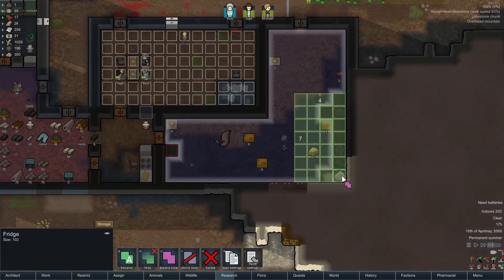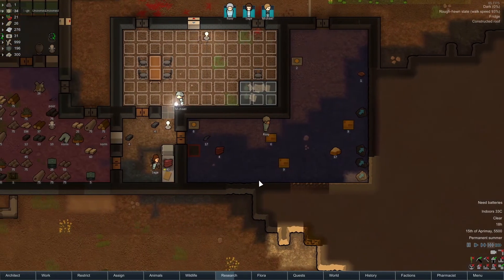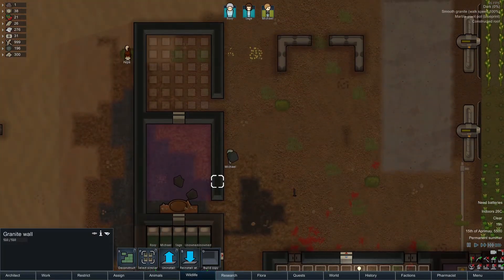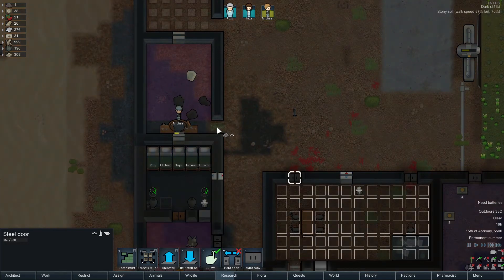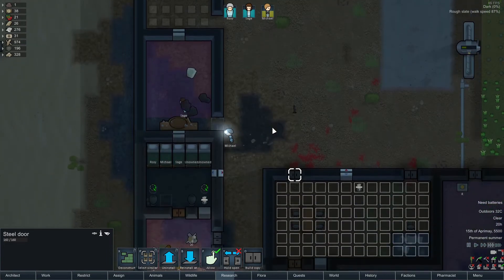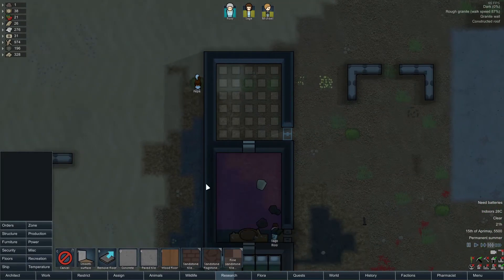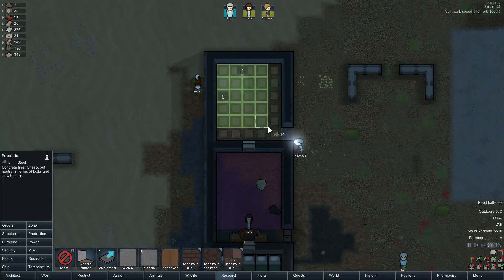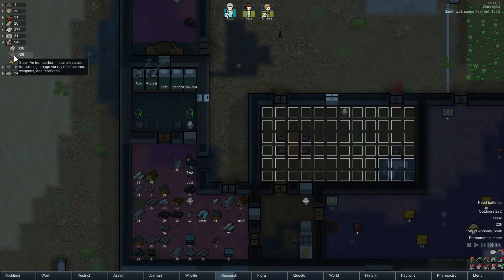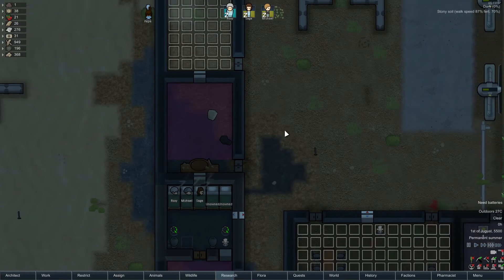They have mined this area so we can expand the fridge towards there and haul these chunks out of here. This is the fridge but it will help a little bit. Over there it's done, so I want a steel door — it's not an inside door at this time, so it's going to be made out of steel. I want one over there as well. We need a floor here and I'm going to use paved tile. How much steel do we have? 426 — we're nowhere near hurting for steel.